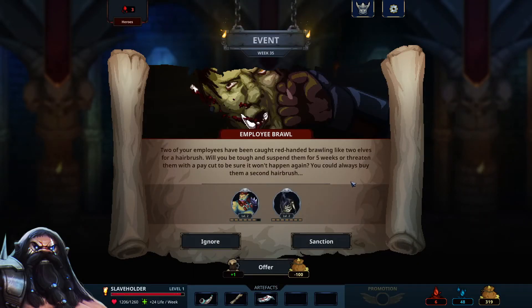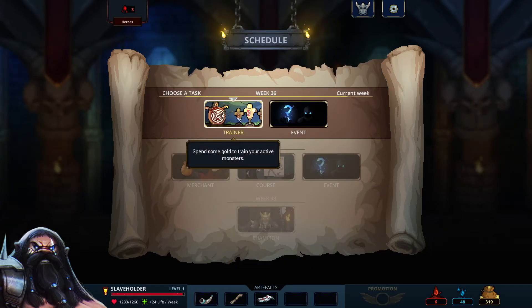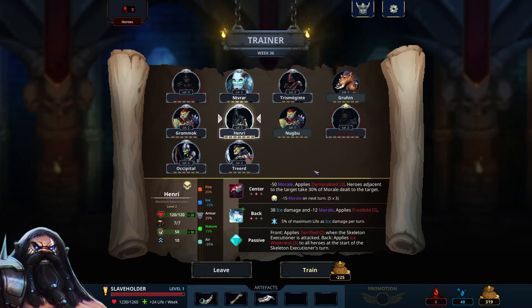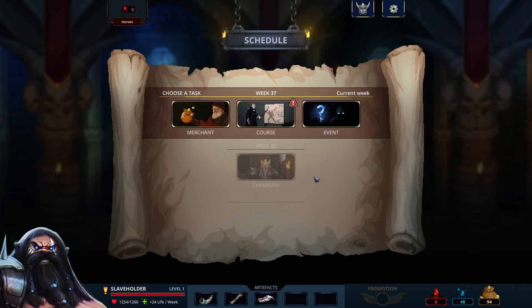Okay, event — brawl. Ignore, don't care. Trainer — it's too bad. Let's go with the trainer, why not. I really wanted to have more gold so I can upgrade this guy — it will be crucial later. Let's increase them — event.